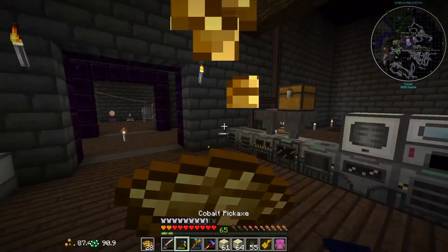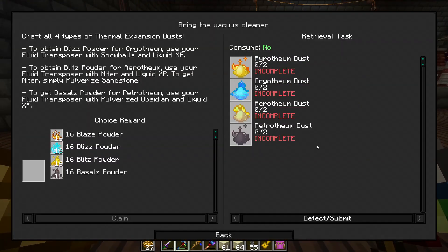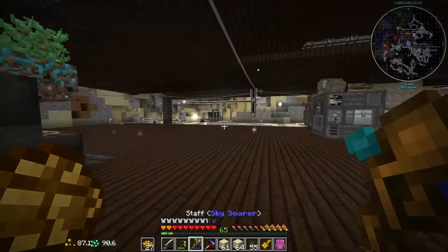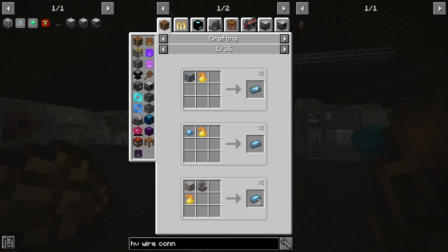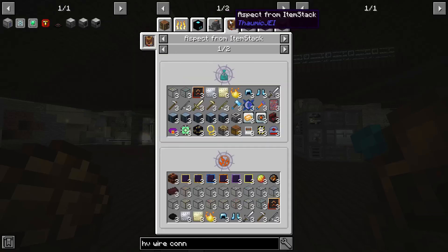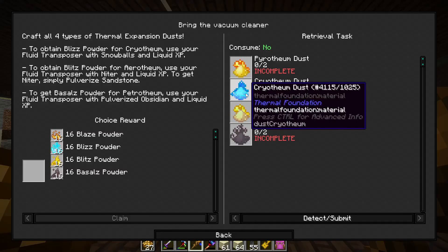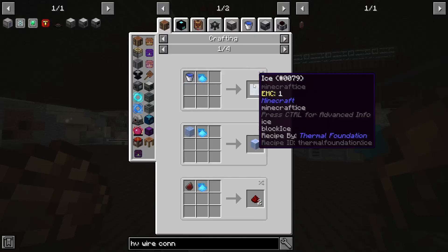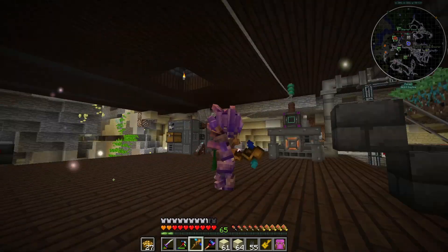That'll be it for today's episode. Next episode we are going to automate all these most likely and get them all automatically crafting, so that I can do stuff with them because these things are going to be very important and very useful — pretty much all around. Yeah, we can make a lot of stuff with all these different things. Look forward to that and I will see you guys next time, thanks for watching.